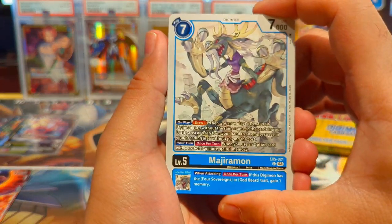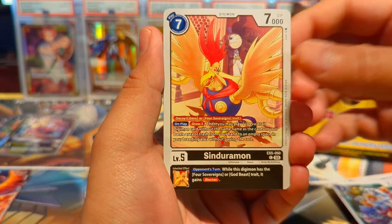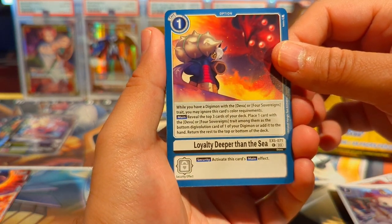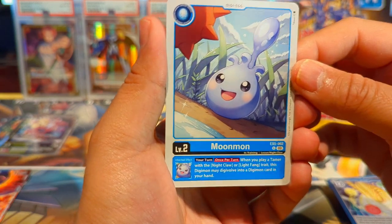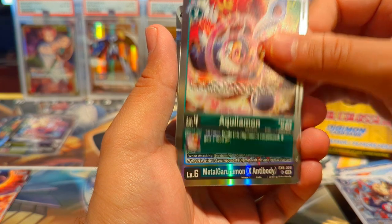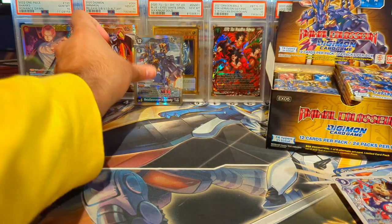Majiramon looks cool. Leomon, kind of a knockoff Leomon. We have a Hawkmon — I believe that's actually pretty good in green decks, so if you play green you want to run those. We have Loyalty Deeper Than the Sea, Holy Beast Great Cardinal Positions — that's a mouthful — Moonmon. Digi-Eggs always look so cute. We have Octamon, Kimeramon as our first rare, and oh let's go — we have a Metal Gururumon X Antibody as our first super rare!